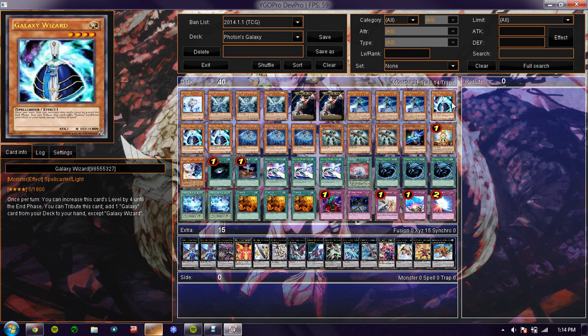The next card you want to add, if you're gonna be running a Galaxy Photon deck — I call it Galaxy Photon, I don't know why — you gotta run Galaxy Wizard. Its effects are basically phenomenal for this kind of deck. You can increase its level by four, basically doubling it to level eight.